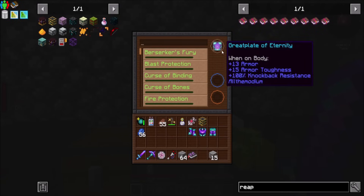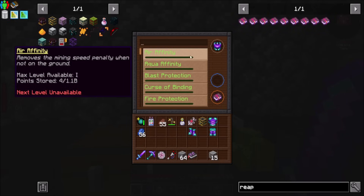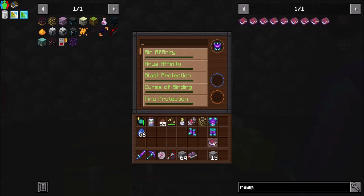And then we can do similar things, so let's start with our head. Everybody always tells me it's better to just get Protection instead of getting all the different kinds of protection - is that still true? Somebody tell me in the comments. Do you just want four Protections versus getting Blast Protection and Fire Protection and all the others? Removes mining speed when not on the ground - I definitely want that. You only need one level of it, so that's cool. Increases mining speed when underwater - sure, why not?